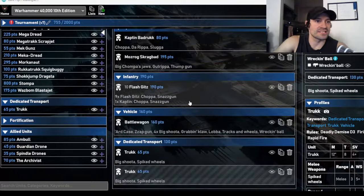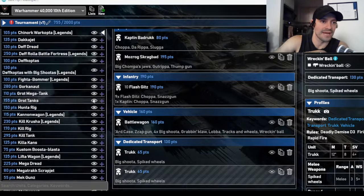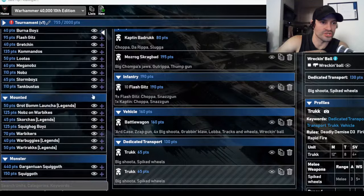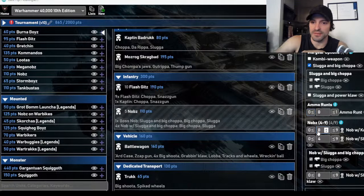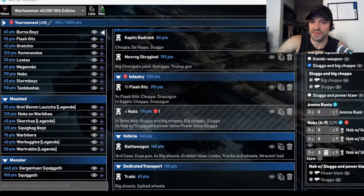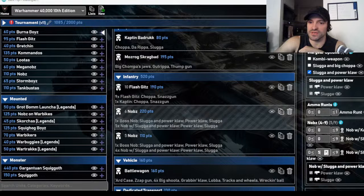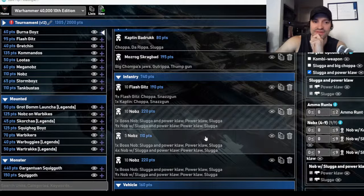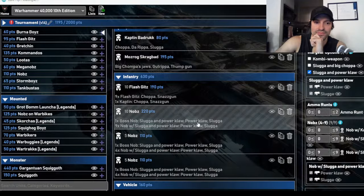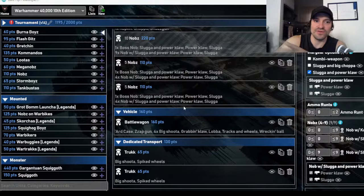Now at 755 points, I need to flesh this out. I'm going to add three units of Nobz — Nobz are super important right now and I want to kill everything. I'll go with Power Klaws because Power Klaws are way better than Big Choppas. My plan is one 10-man unit of Nobz running in the Battle Wagon, and two 5-man units that run inside Trukks.